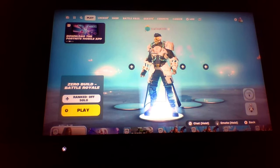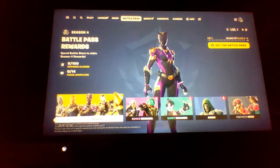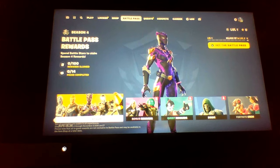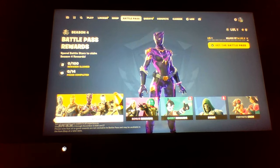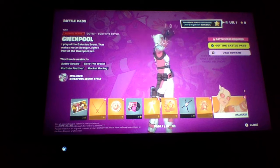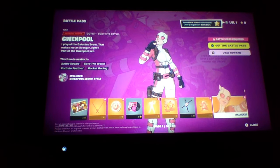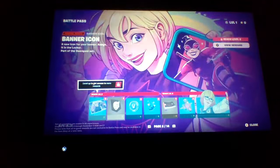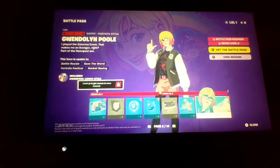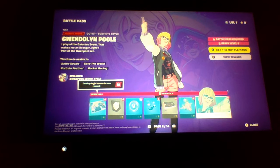So first I'm gonna check out the battle pass. Tier 1 - Gwenpool. Why does she look anime? Okay, so that's Gwenpool. Then we got a style - Gwenpool, Gwendolynpool. That's interesting.